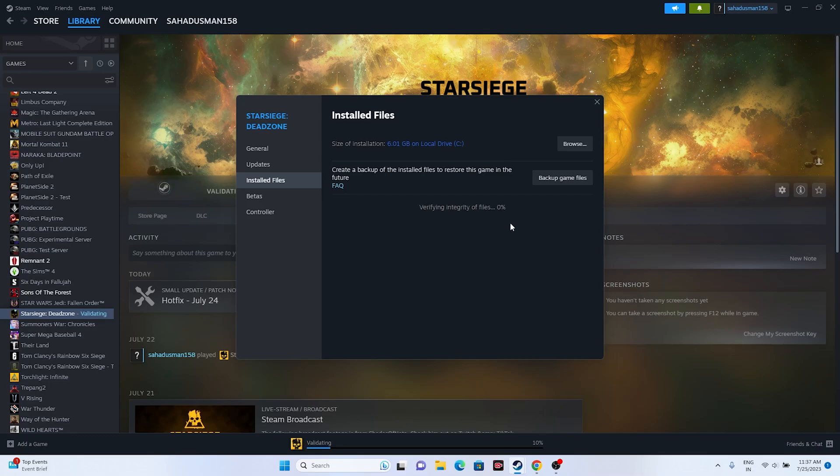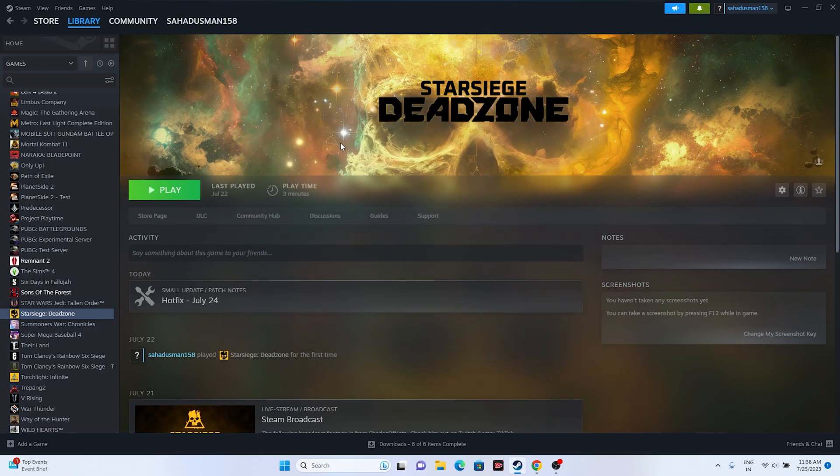When you click on this, it's going to take a little bit of time because it will cross-check every single file of the game. If any files are corrupted or missing, this step will fix the issue, because corrupted or missing files are one of the main reasons why the game is not working or not launching. Make sure all the game files are not having any kind of issue.